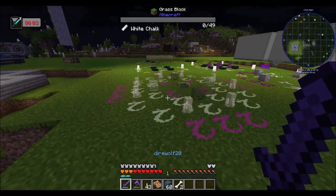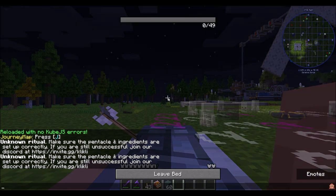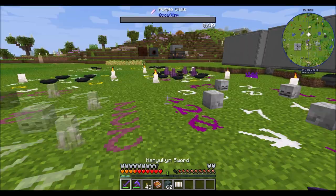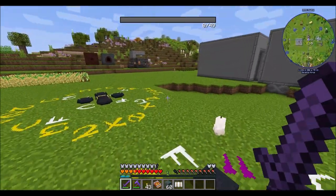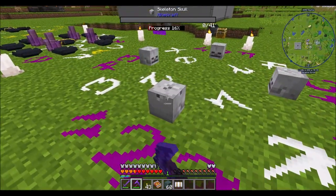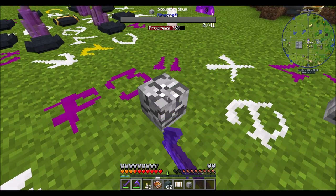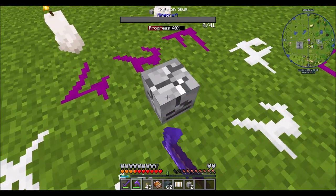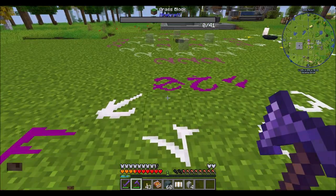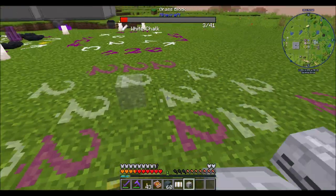Yeah, I'm pretty sure those are Wither Skeleton Skulls. I don't know if we've done much with Wither Skeletons yet. I'm pretty sure there's a way to summon a Wither Skeleton with Occultism. Here's a slightly different ritual which I believe is going to summon Wither Skeletons, and like the Skeletons from the other ritual, these Wither Skeletons are guaranteed to drop Wither Skeleton Skulls — which sounds cool to me.